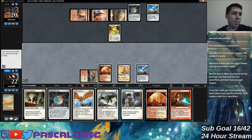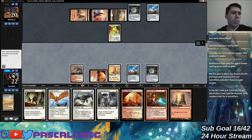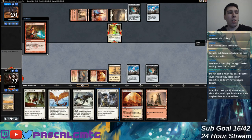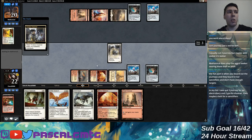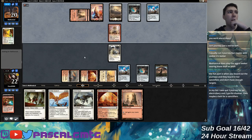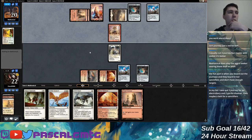I need Thraben Inspector to enable it or Alchemist's Vial — maybe both. I can just vial-bolt Glint Hawk. Maybe Thraben Inspector first — they're less interested in killing it, so if they want to monarch up they have to bolt my Inspector instead of my Glint Hawk, which works out better for me. Present them with the weaker target first so they have to misuse their removal. Same for Searing Blaze.